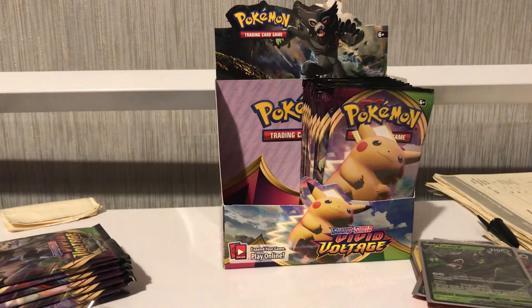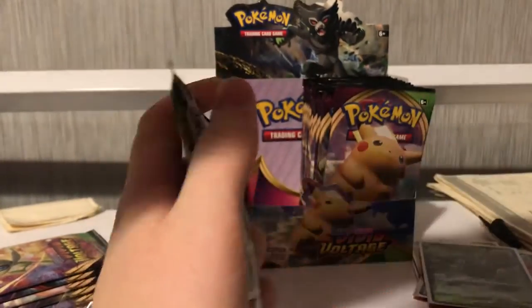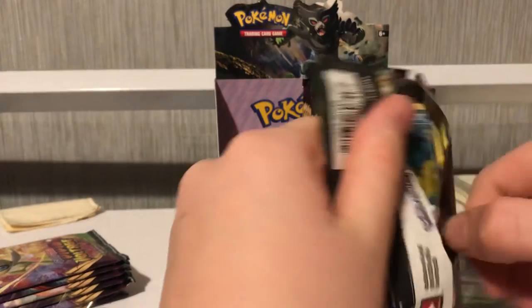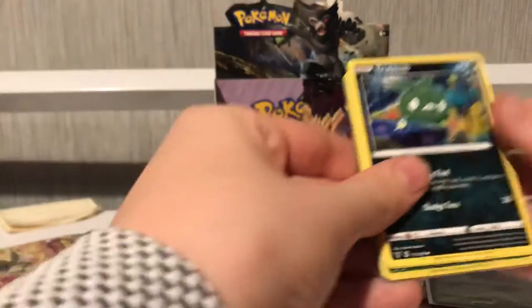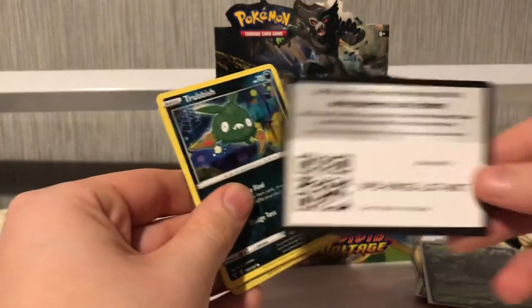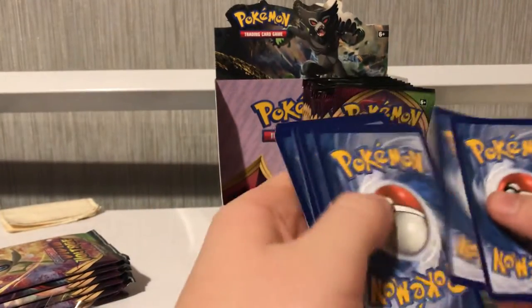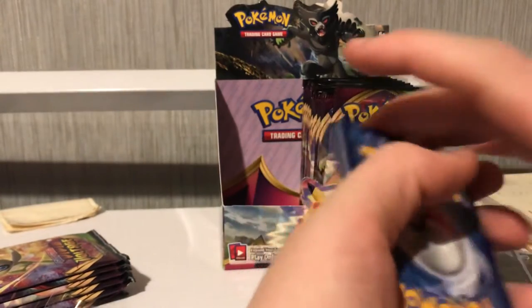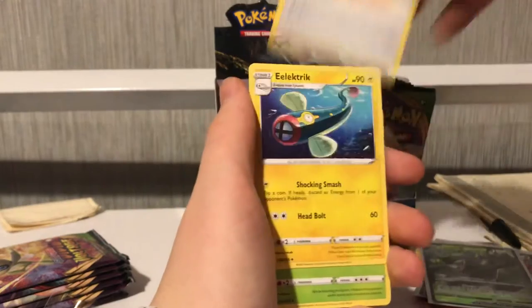I'm not too sure when the second part will be uploaded, hopefully not too long after this. I might start making dates of when I have to upload — like a schedule. Let me know in the comments down below whether you would like that or not. There's the code. Energy, Stone energy, Cacnea, Trubbish, Shuppet, Chewtle.